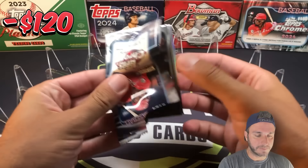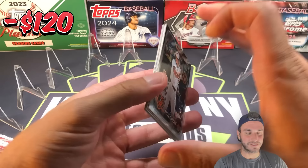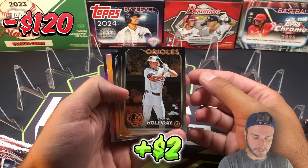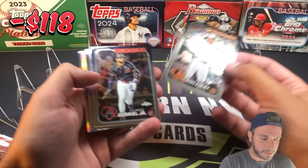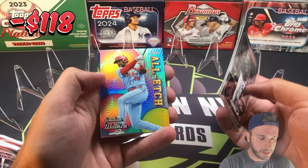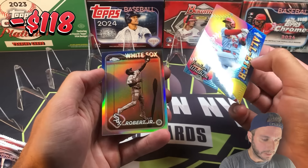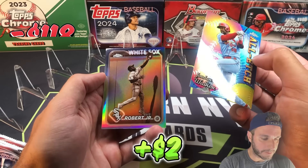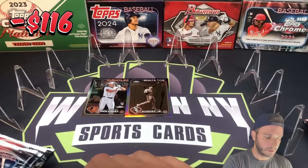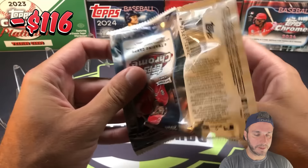I still have a ton of Topps Chrome left — I bought so much of the blasters to make content. Jackson Holiday, nice little start, it's a good base rookie to get. Lordis Guriel, Oria Soler, Jordan Walker on the All-Etch, and Luis Robert on the CPO. Not a bad first pack — a couple cards with a little bit of value.